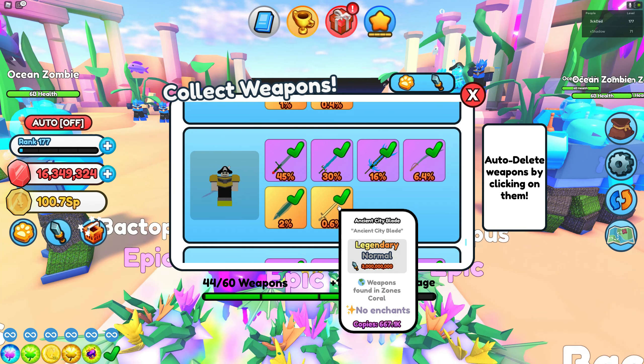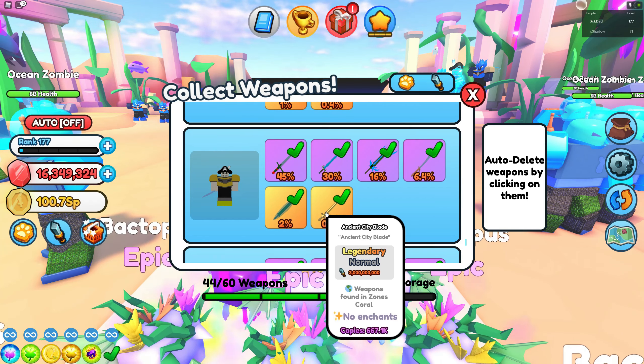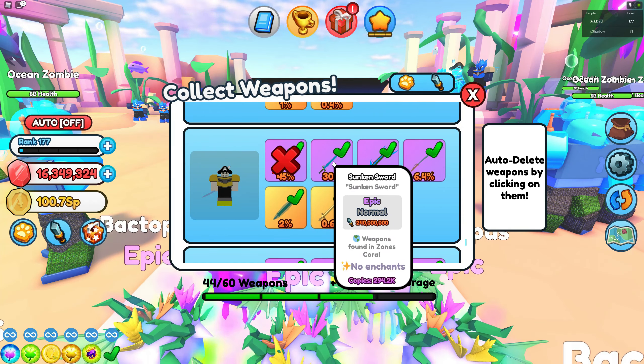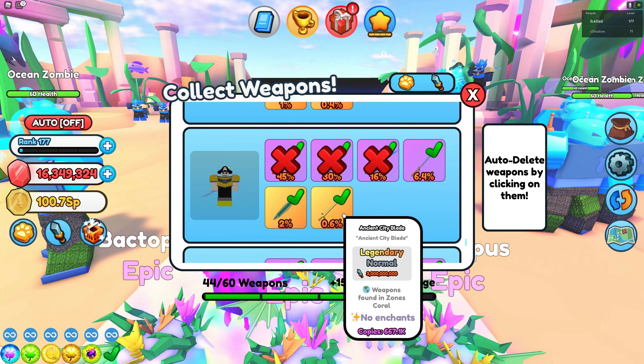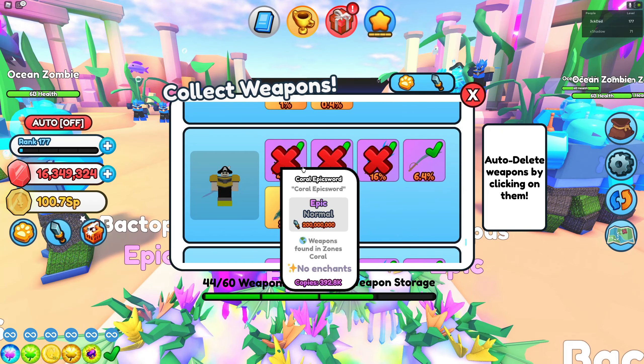But like I said, we don't have a stronger weapon yet. So what you need to do on the collection index is tick this one, this one, and this one — and leave the Pirate Catlas, the Coral Longsword, and the Ancient City Blade unticked, so we have a chance of getting those. The rest we just don't need.